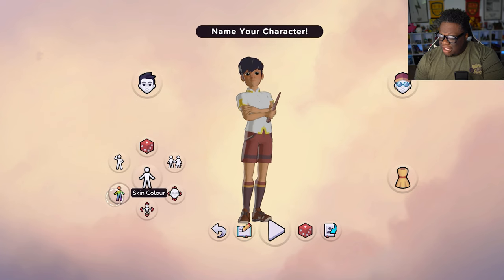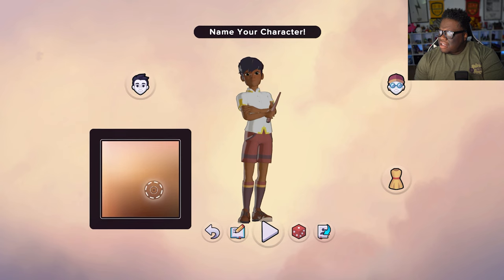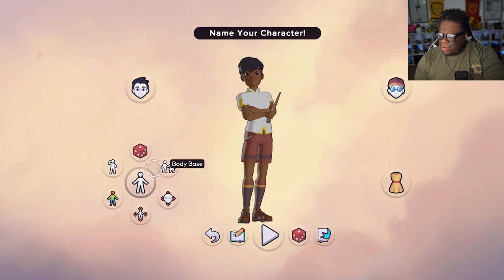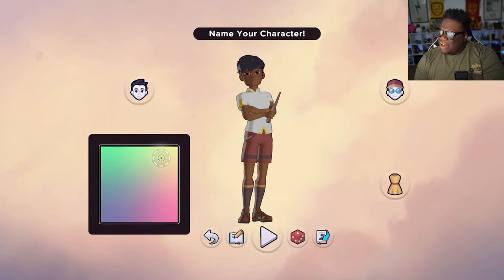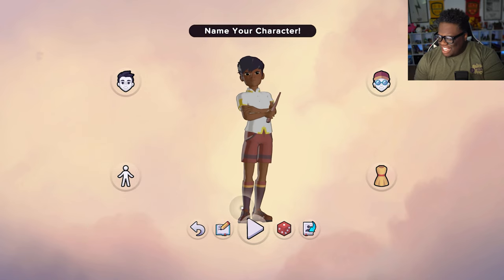We got body shapes and skin color. I'm going to go dark since I am dark, but I still want to be able to see myself. Let's go with that one. Idle pose, we got that. Head — I got a wide head — let's go with that.